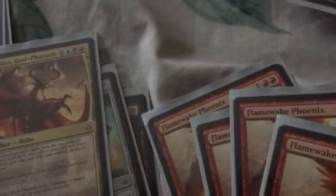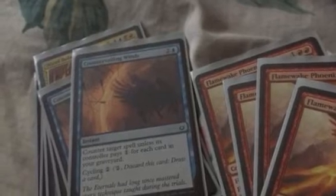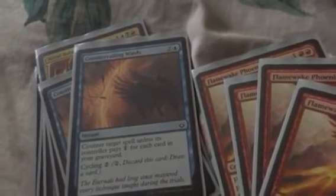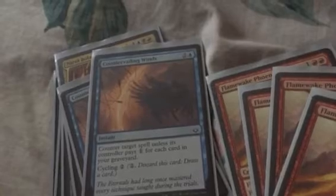A nice tech I added was Nicol Bolas, God-Pharaoh — in case I want to play another planeswalker that can exile cards from my opponent's hand and take control of their cards and place them onto my field, because of its loyalty abilities. The last two spells in my sideboard are Countervailing Winds — in case I just need to negate a spell. Although its effect can be costly and situational depending on your opponent's graveyard, if they keep piling up cards this card becomes more powerful late game.